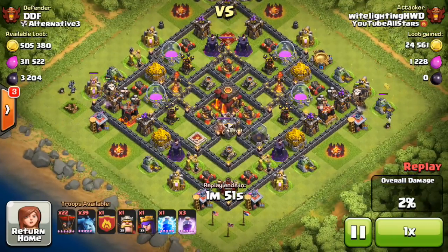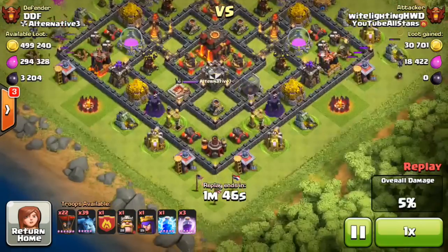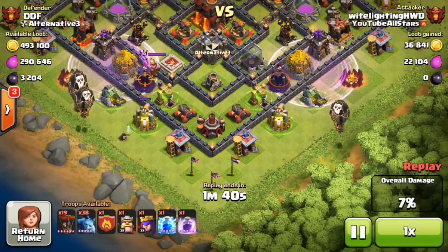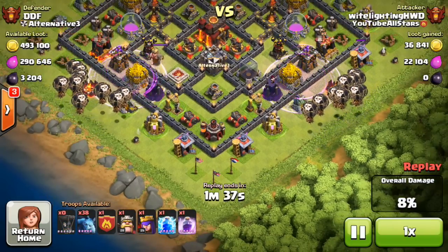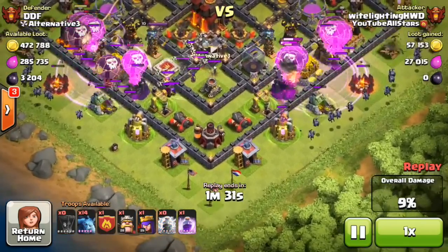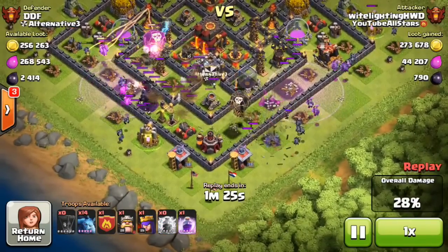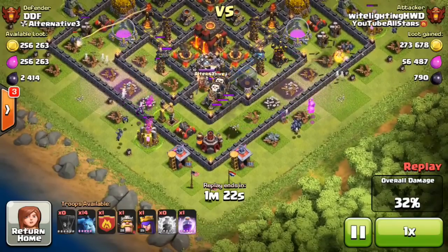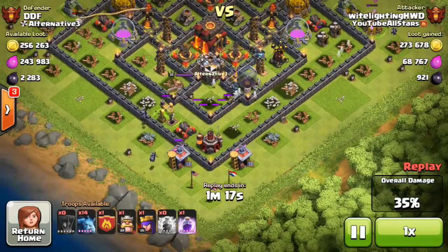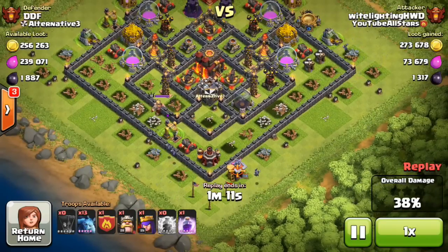I'm going to go for it on this next raid. I'll put in a couple of balloons on the left and right side just to get rid of the Archer Towers, and use some minions to pick off stuff on the sides. On the bottom of this base I'm going full attack — two rage spells, a bunch of loons with minions behind. I'll lightning spell the witches as they come out of the clan castle to reduce the skeletons they spawn, because skeletons can really mess up your raids.